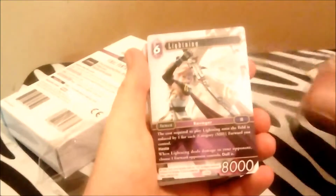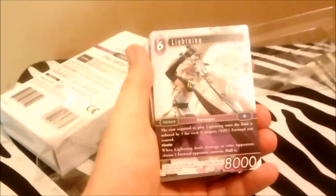Alright, Lightning — the cost to play Lightning onto the field is reduced by one for each 13 character forward you control. Considering she costs six, that's actually really good. Assuming you have like one, two, three forwards, you can get her out easily around turn four. Though I'm thinking in Magic terms — I'd want to see in gameplay how long things stay on the board. She also has haste, and when she deals damage to an opponent you choose one forward your opponent controls and dull it. That doesn't sound that great mostly because the opponent only has seven damage to take, so they're not really going to want her getting through.